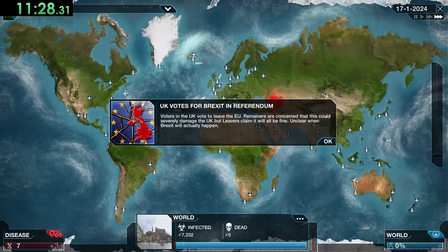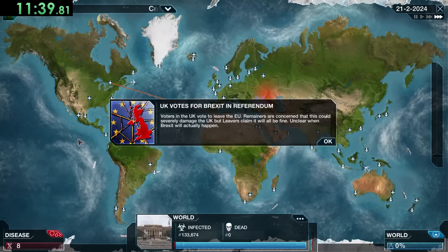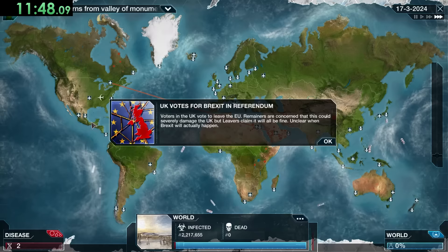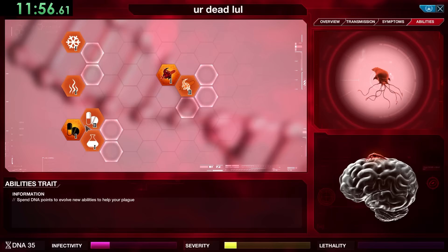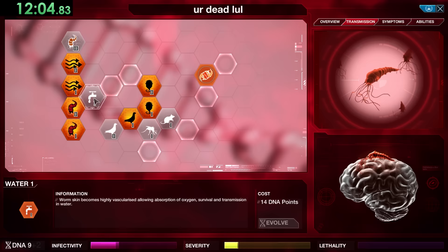We need to get some birds for transmission as well, and eventually we'll get Bird 1 before going over to abilities and getting Trojan Planes 1. Trojan Planes is by far one of the nicest abilities for the Neurax Worm — we no longer have to rely on luck to hit areas like Greenland. Instead, every once in a while we get to choose where one of our infected people travels, so we can send them straight to Greenland.